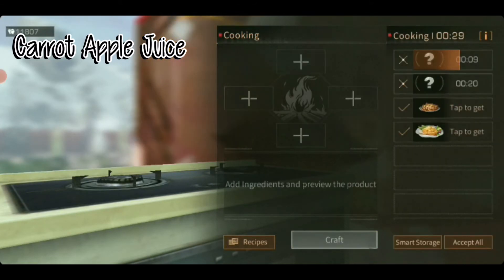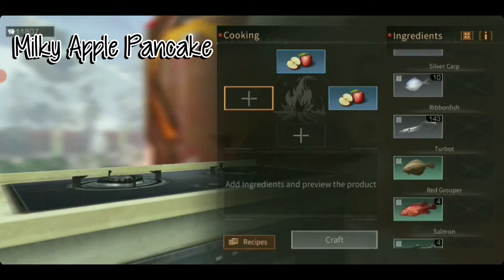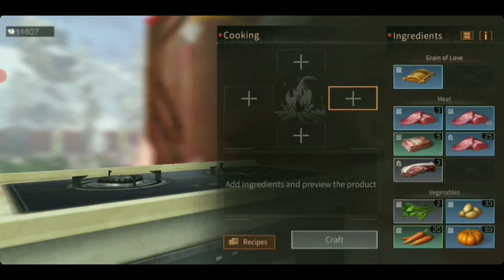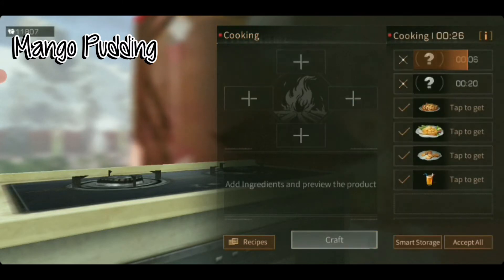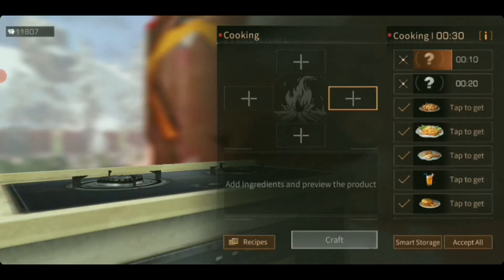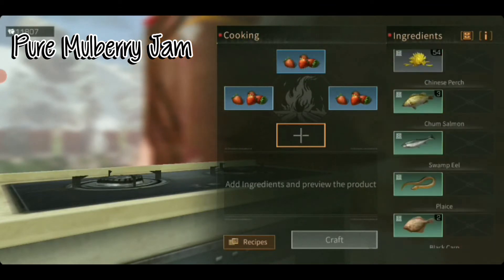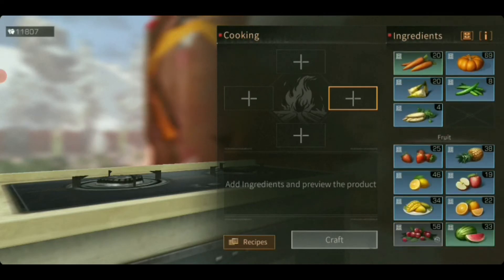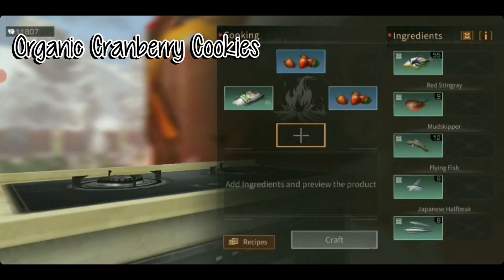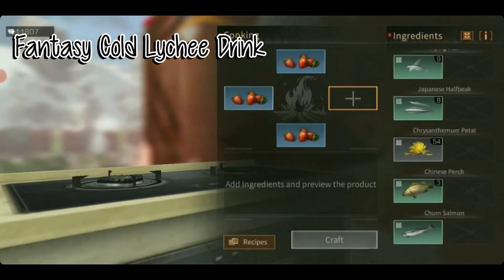The next one: one carrot, one apple and two ice. This is one of my favourite drinks in real life — the carrot apple juice. The next one: two apples and two eggs. Moving on: one mango, one flour, one milk and one ice. Also one mango and three ice. The next one is three strawberries and one mulberry. Then two strawberries and one flour. And then three strawberries and one lychee.